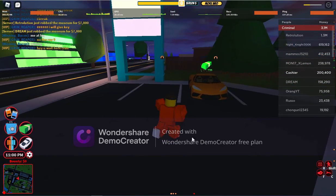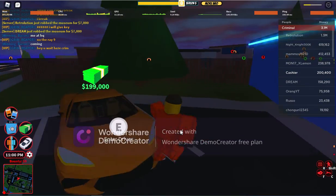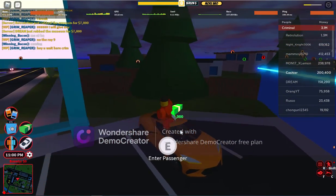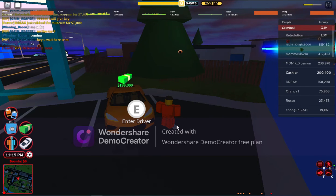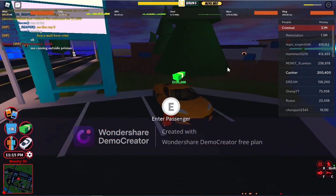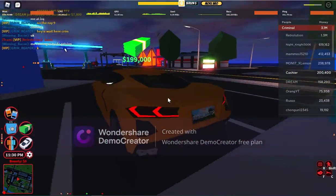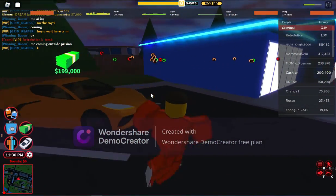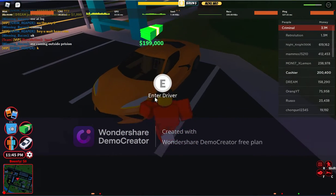Yo! Welcome back to another video. Today we are going to be buying the Ray 9, which is the next vehicle after the camper. The new vehicle came out today and I never had one million dollars before in Jailbreak, so I have two hundred thousand dollars waiting for the purchase. Before I do, make sure you subscribe and like the video. Now we are going to buy it.